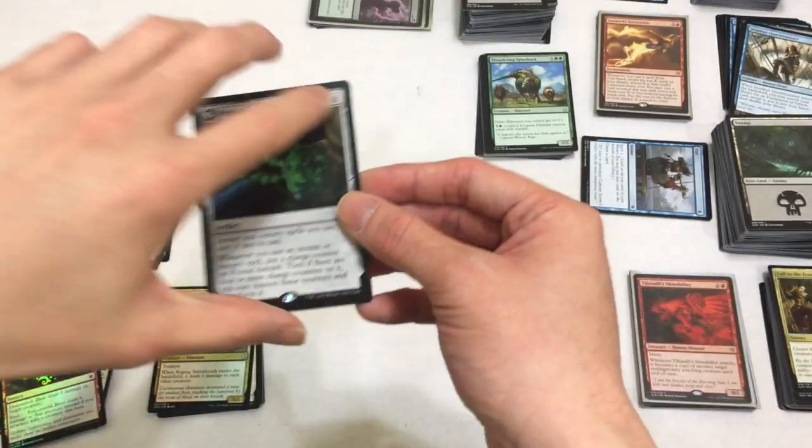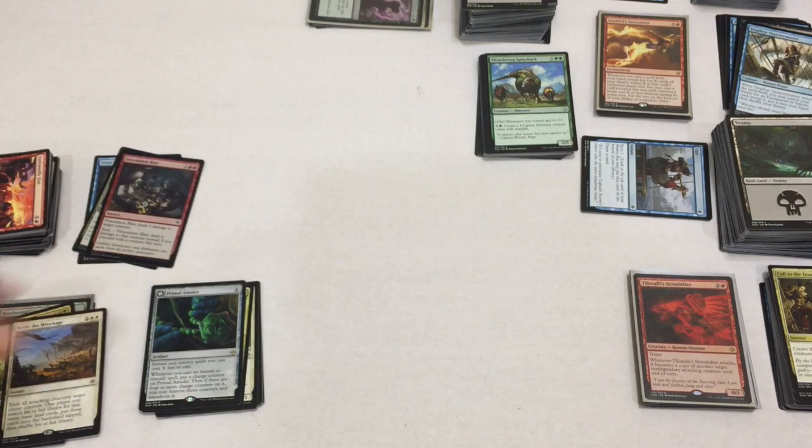Well guys, that was it for this opening. Stay tuned - I'm going to look at everything that I got in all the packs and then I'm going to come up with a Profit or Loss video. Thank you guys so much for watching and let me know what you thought of this opening. So there was no Carnage Tyrant, no Vraska's Contempt, but there was a Vraska Relic Seeker, and there wasn't a Search for Ascanta. Those top three money cards in this set were not pulled. But we did get a Mythic Vraska Relic Seeker - that's something, right? If you're new to the channel, please like, subscribe, and let me know what you thought of the opening. And if you're an OG, thank you so much for your support. I'll see you guys in the next video. Bye guys!